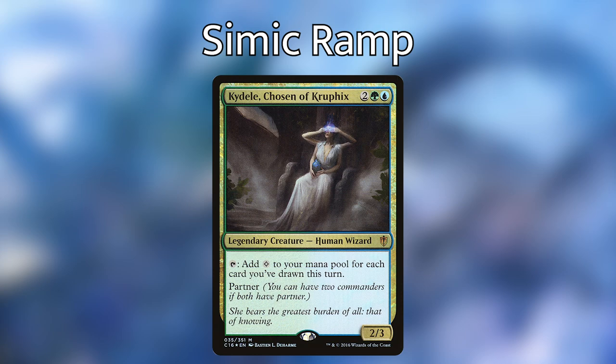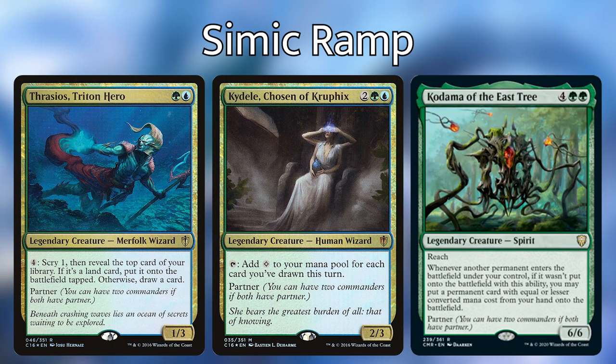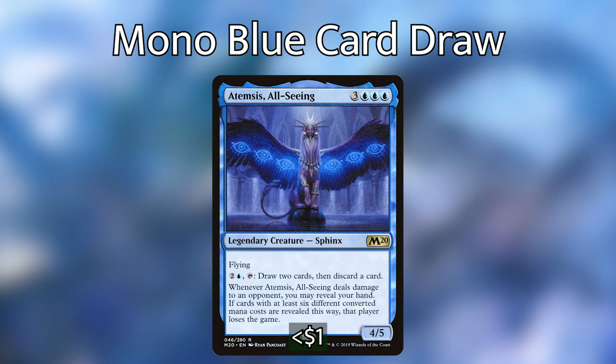Next is Simic Ramp. With the Simic synergy you get a lot of ramp to get your commander out faster and you can use your scrying ability to dig deep and find your win cons. I think Kydel is one of the best options here since you're going to draw a lot of cards with Elgeth and Kydel will give you a lot of mana in return. Thrasios and Kodama are also really good options. Just make sure you're picking the right commander for the strategy you want to run. Another idea is mono blue card draw, similar to the Arcanis deck that Griffin built as our very first deck tech on this channel. The goal is to draw as many cards as possible and quickly find your win cons — Arcanis might even be a good include for that reason alone.